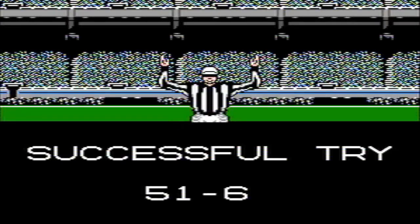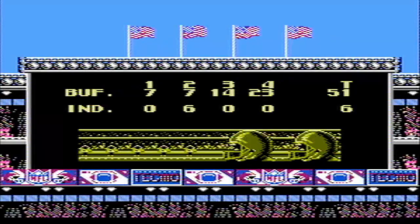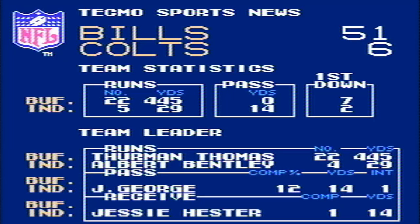There we go guys! Final score: 51 to 6, Buffalo Bills over the Indianapolis Colts. Look at that — 22 rushes for 445 yards. That's not bad! I was kind of thinking we might have hit the high 200s, low 300s, just because that first half was kind of sketchy, but overall he turned it around. That's a pretty good game. I gotta love Jeff George's completion percentage — 12%! Why, that is horrible. But anyway, thanks for stopping by and checking out the game. Would love to hear your thoughts in the comment section down below, and we'll catch you in the next one.